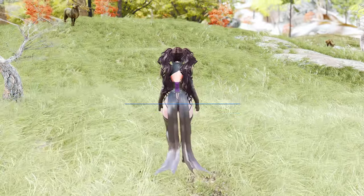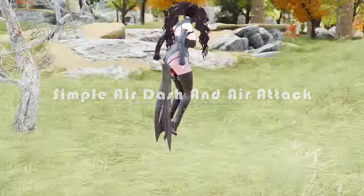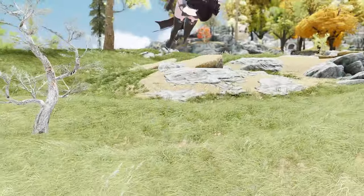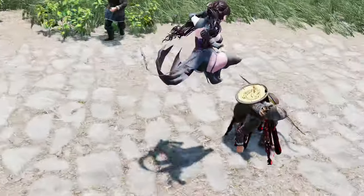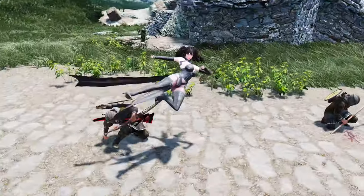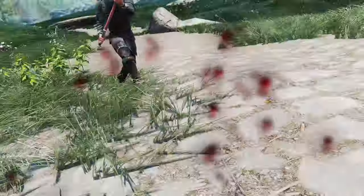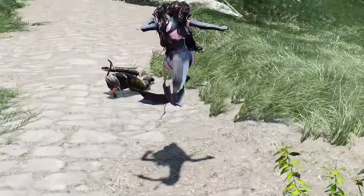Next, let me introduce you to the Simple Air Dash and Air Attack mod. This mod is designed for Skyrim Special Edition and adds new aerial dash and attack mechanics for Dragonborn characters. It introduces these actions smoothly and efficiently using the behavior-based method without relying on scripts. It also supports flying kick mechanics and first-person mode, enhancing the diversity of gameplay.